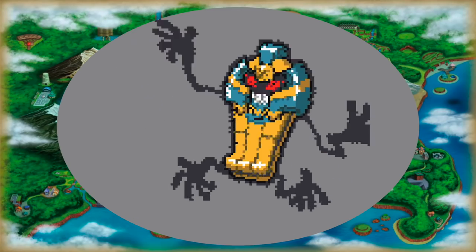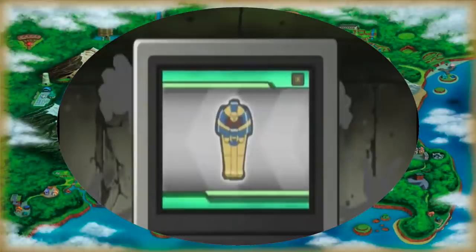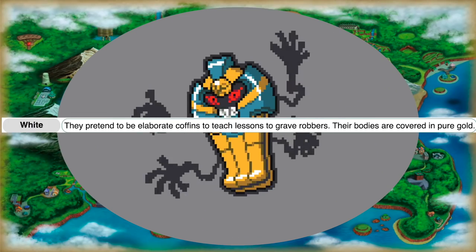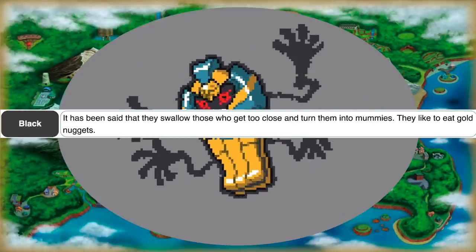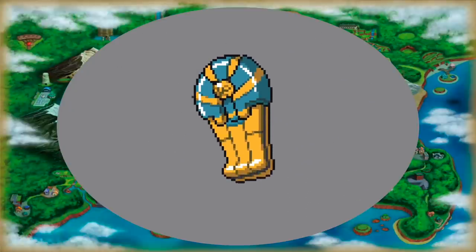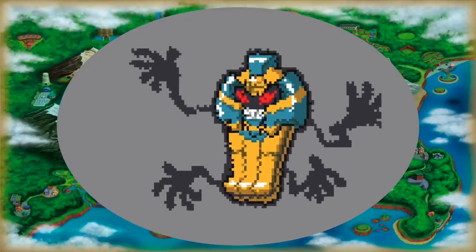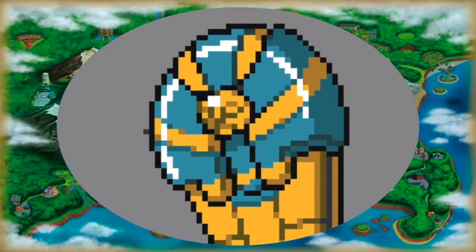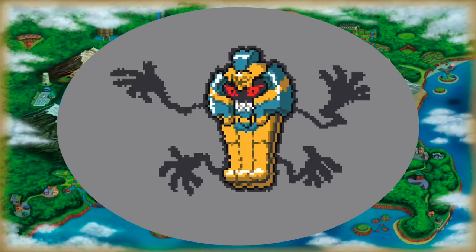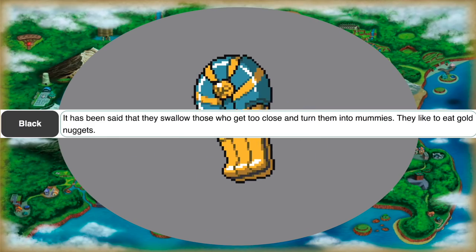Number 7: Cofagrigus. The menacing grabby hands of this Pokémon are funny to see in motion, but what I like the most about Cofagrigus's sprite is that it reflects its Pokédex entries, which essentially state they pretend to be elaborate coffins to teach lessons to grave robbers. It has been said that they swallow those who get too close and turn them into mummies. During its animation, he'll occasionally retreat into his sarcophagus-like shell to look like the real thing, which is showing how he tricks those ignorant thieves. I like how he has to set up this trick — first he retracts the top part of his head, and then his hands go inside of him as his face closes up. That's a clean animation. I assume it's because he has the ability Mummy, which nullifies the opposing Pokémon's ability if they touch him, basically fulfilling his own Pokédex entry.